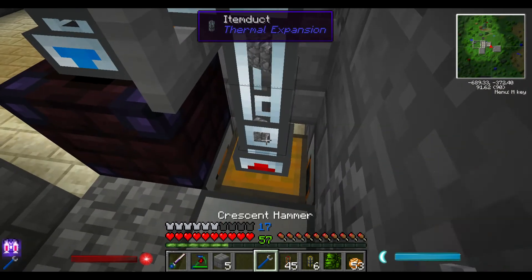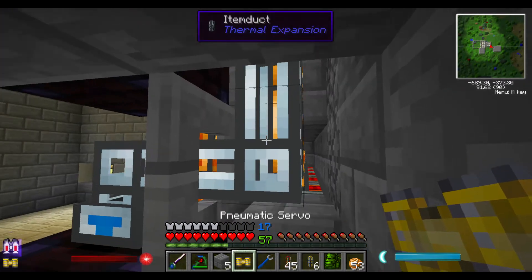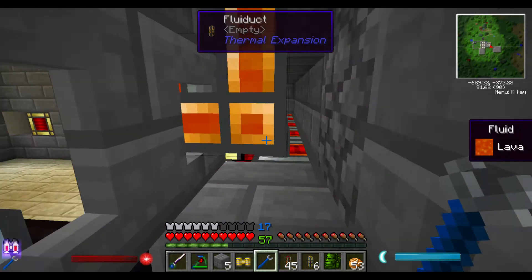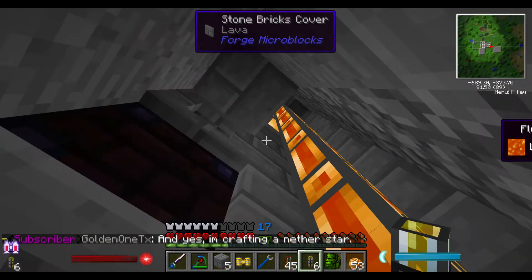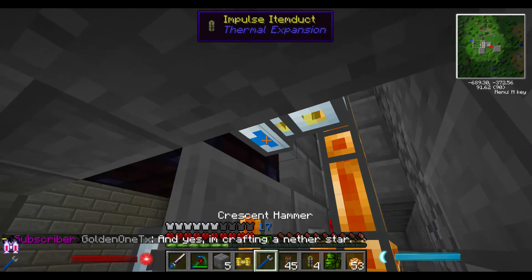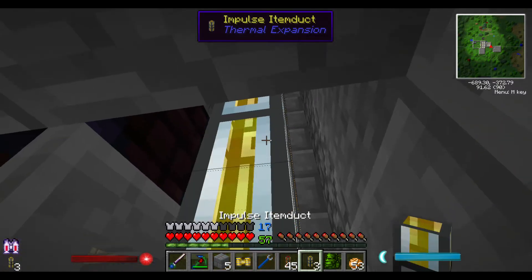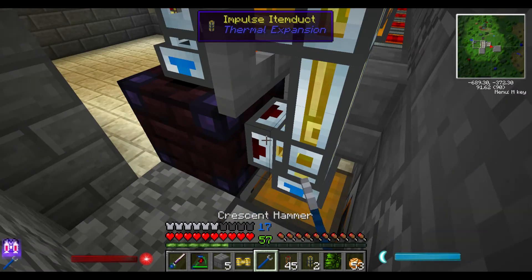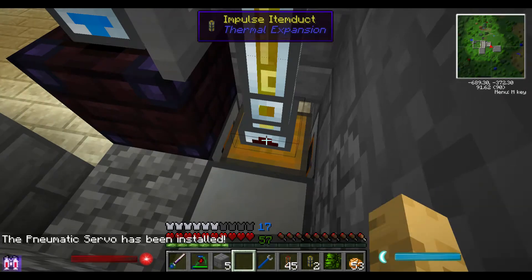Let's get back here and go ahead and pick this up — that'll get us our servo back. I'm just going to pop these off, throw down our impulse item ducts, and we need to go here. Not all of them have to be impulse, but in this case it's only six of them, so I'm going to go ahead and make them all impulse item ducts. And just like regular, we have to install our servo.